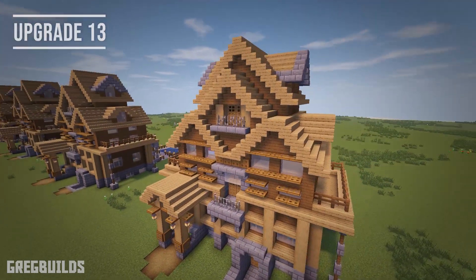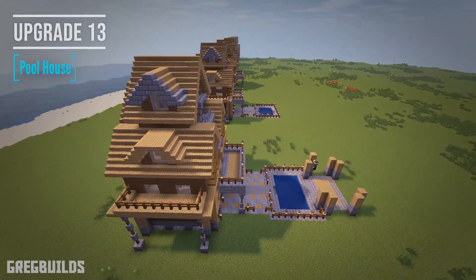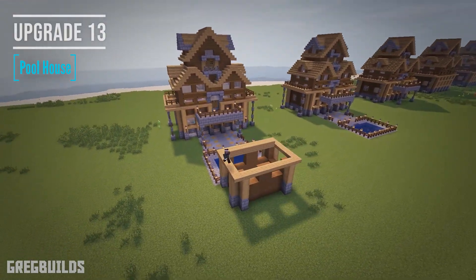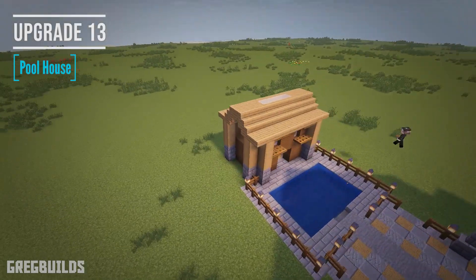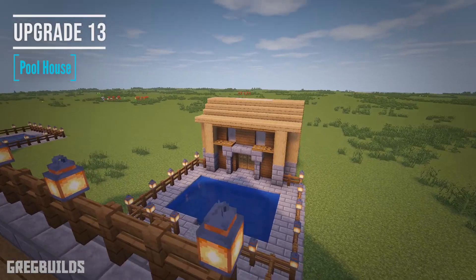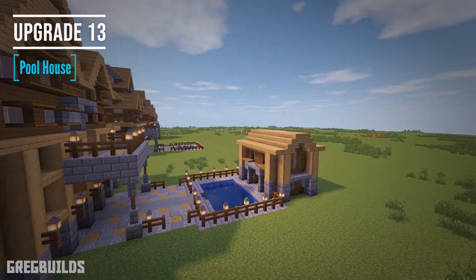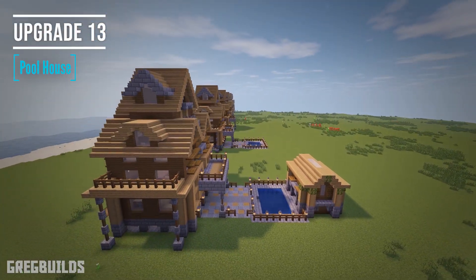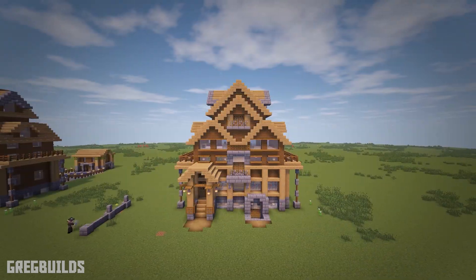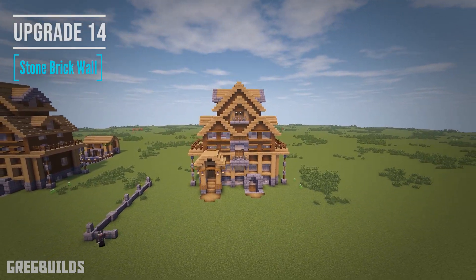Upgrade 13: if you're going to make a pool, we're going to need a pool house. In this little pool house, we'll use the same block palette as the main house, and that way it'll match. Next up for upgrade 14, I'm going to add in stone brick walls, and we can add these all the way around the property.